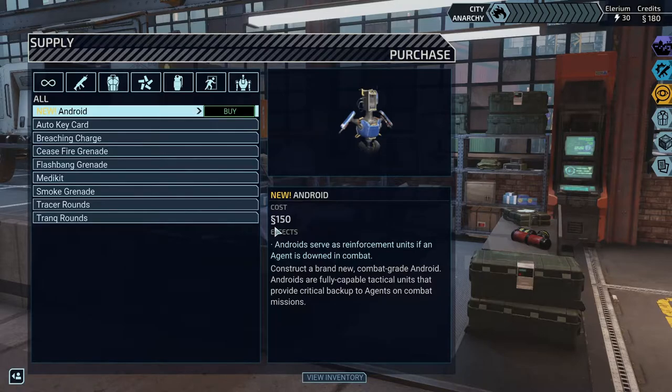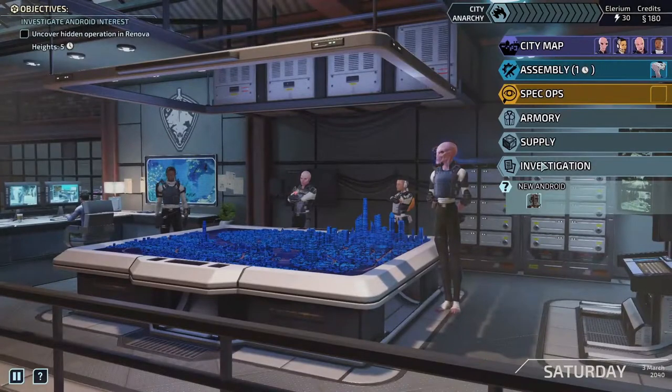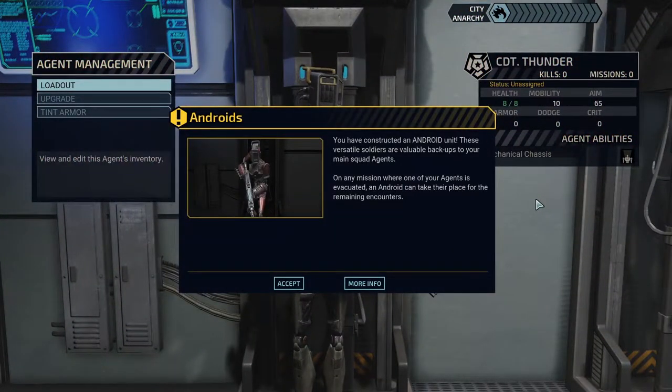It's 150 credits though — that's what makes it a sticky one. Oh wait — new android. We got one! You have constructed an android unit. These versatile soldiers are valuable backups to your main squad agents. On any mission where one of your agents is evacuated, an android can take their place for the remaining encounters. So when they say encounter, do they mean each breach area?